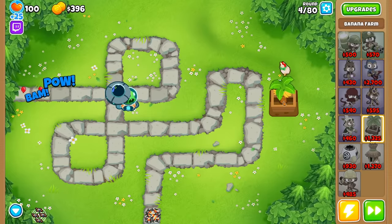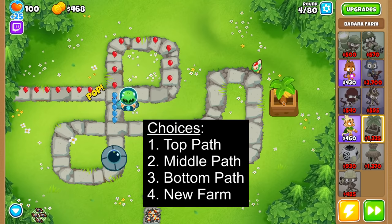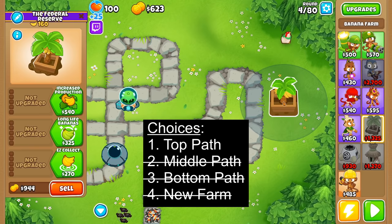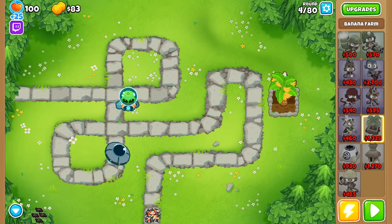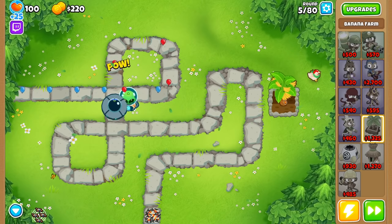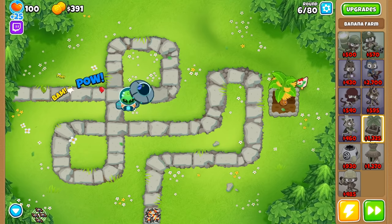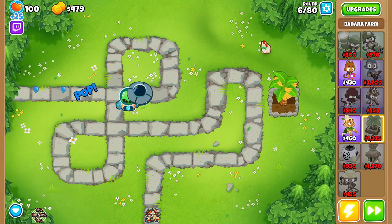From here, you have 4 choices to accelerate your income: any of the 3 paths or a new banana farm. This choice is super easy — you should get Increased Production. This makes the farm grow 2 extra bananas each round, effectively increasing its output by 50%, and only costs $540. That's less than half the cost of another banana farm, makes the same amount as half a farm, and you get it earlier so it starts paying itself off sooner. A 1-0-0 farm will pay itself off in 15.75 rounds.